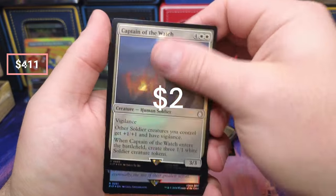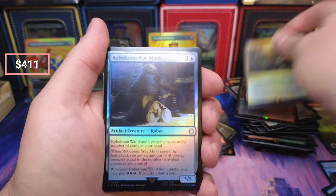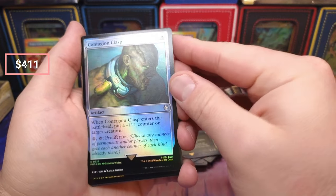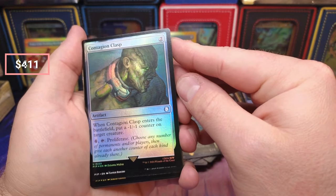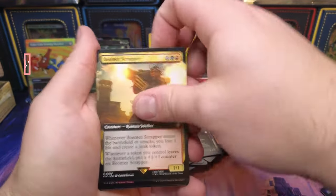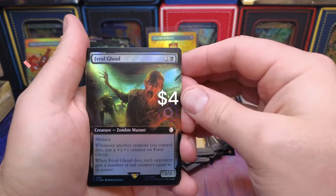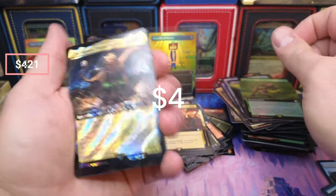Captain Dragon, Exotic Orchard, the Warmind, the Contagion — enters: put a one-one and negative-one negative-one, proliferate. Ruinous full art. The Ghoul — Ghoul's selling — same with Branching Evolution.